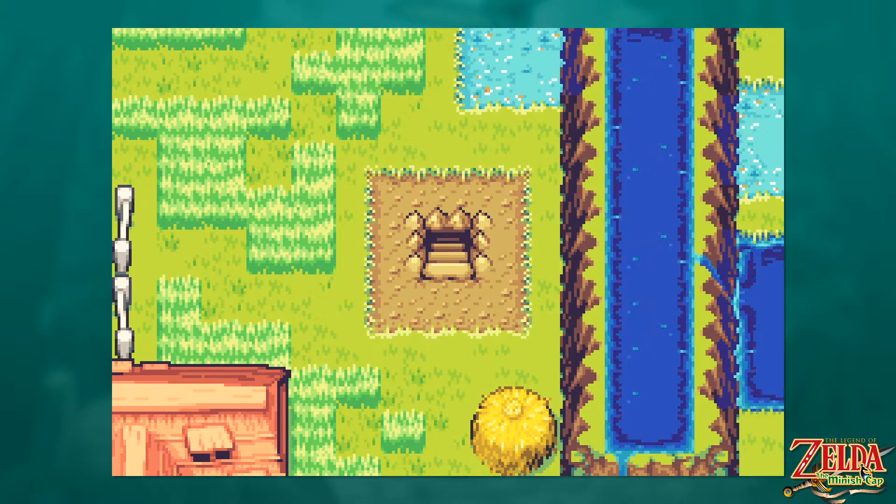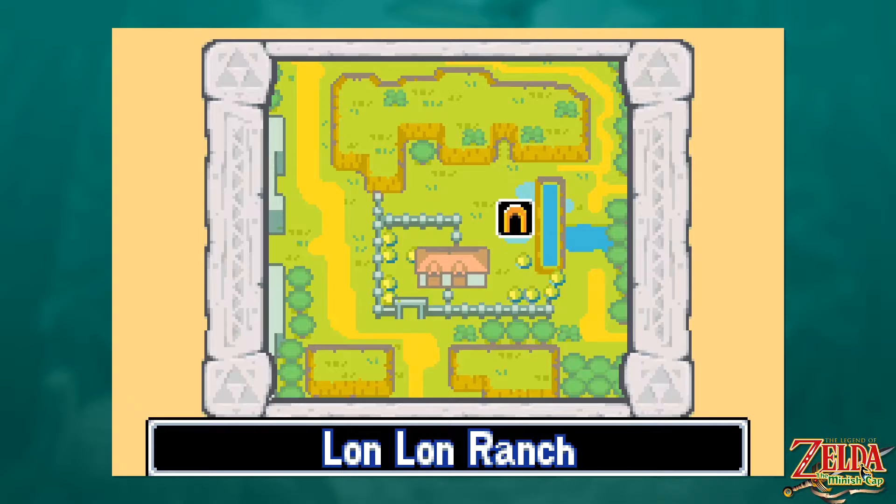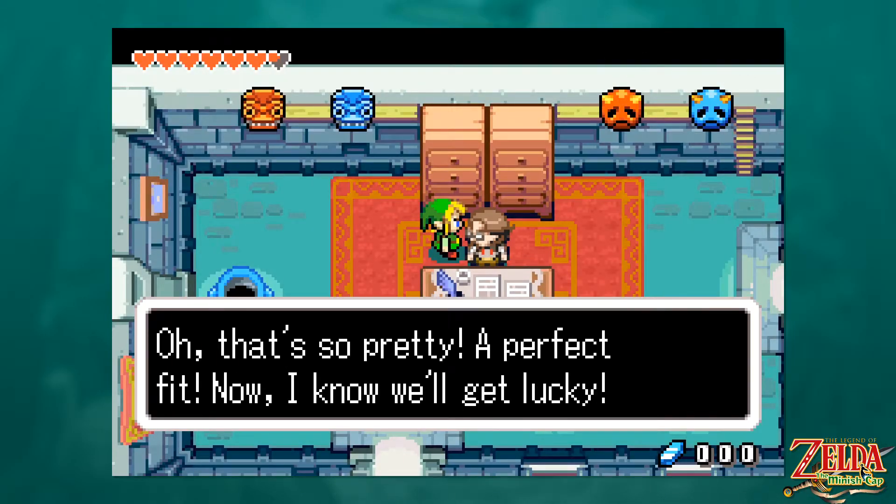I already have bombs equipped because this looks like prime bombing material. Also we've made a little shortcut so now we don't have to go the whole way around. Oh, just some fairies in here. I suppose I could have eaten a fairy since I am down a heart, but I'll leave the fairy alone for the time being.